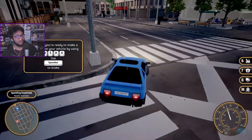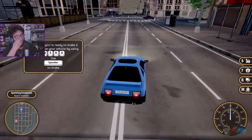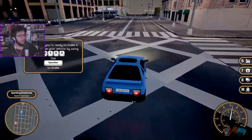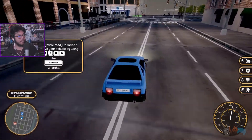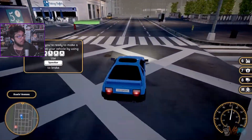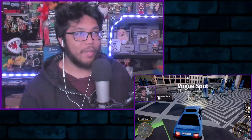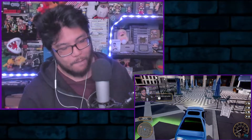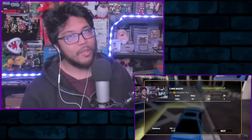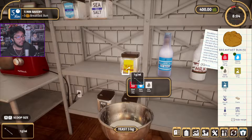Let me walk you through an example. At level one you're going to get an order — say, five breakfast breads — and you have about 10 minutes to get it done. If you mess up the ingredient proportions or you're a little late, you're going to lose points, which essentially means money. You need a lot of money to upgrade your stuff, customize the look, buy more ingredients, and gain experience.